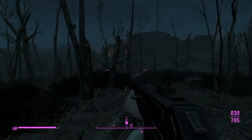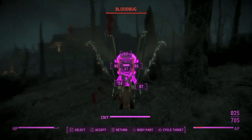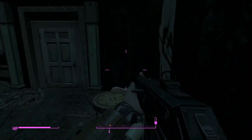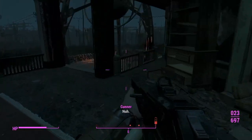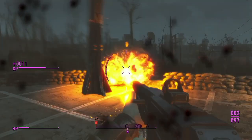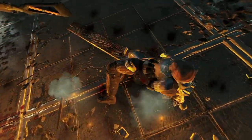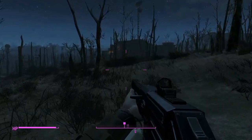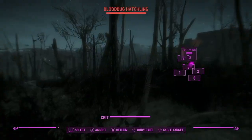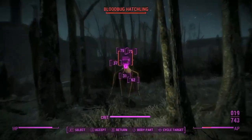There is a gunner on the roof with a Fat Man, and I've already had trouble with gunners with Fat Men. There was a gunner with a Fat Man in Quincy, and that was unpleasant. Excuse me — I'm here to get a Gauss Rifle that I'm not going to use, because this is probably going to be the end of this playthrough. The gun I'm looking for is on the roof. I am not that high a level — why are they explosive? I did not quick save right before he came over here like I thought I did. I must have pressed the B button instead of the A button.